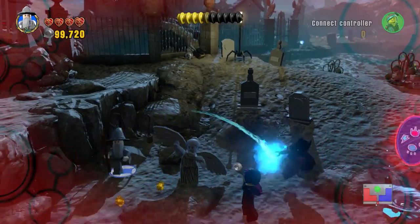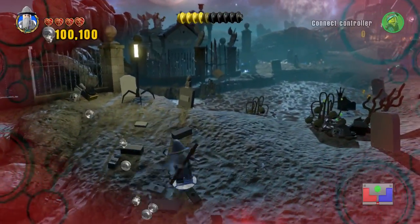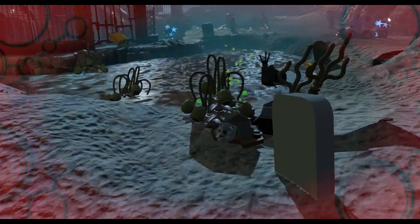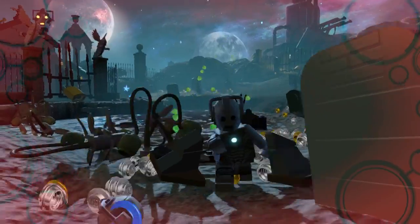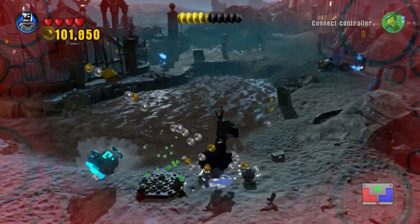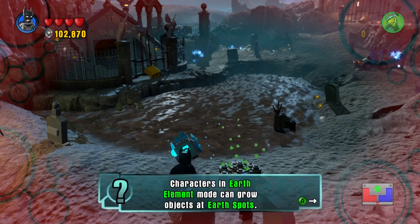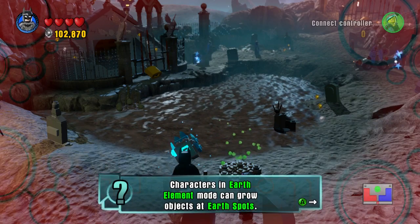At least this isn't Dead Space. Batman! I don't know what we'll need you for. Cyberman — piss off. That was hard. I think the tool for this job is in my other... What do I need for this? Characters in earth element mode can grow objects in earth spots. Batman happens to be in the green one.